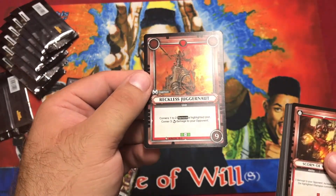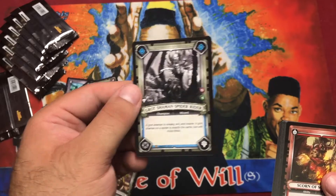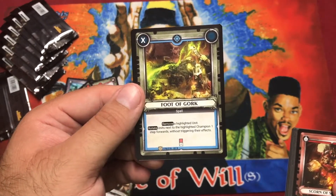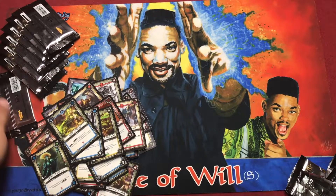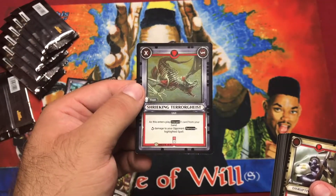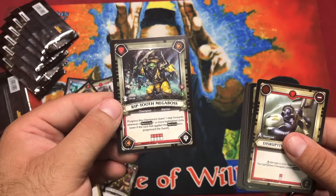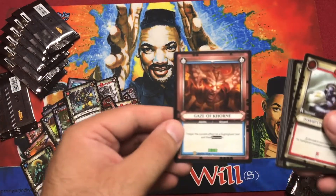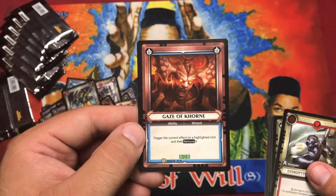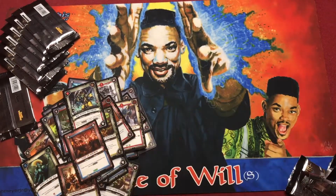Pack fifteen foil: Reckless Juggernaut. Prophet of the Waaagh, Grott Shaman, Spider Rider. Rare: Foot of Gork again. Someone needs to make alternate art where it's Wario on it. Pack sixteen foil: Shrieking Terror Geist. Outrageous Carnage, Rip Tooth Mega Boss — love that artwork. Rare: Gaze of Gork — trigger the current effect on a highlighted unit and then remove it. Rip Tooth Mega Boss sounds like something out of Borderlands.